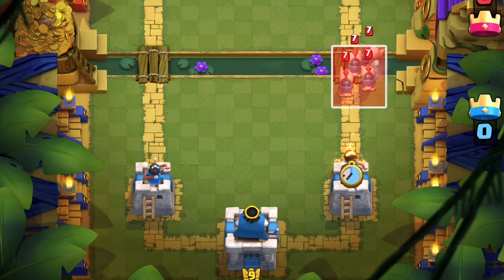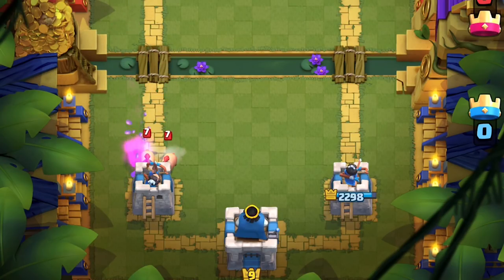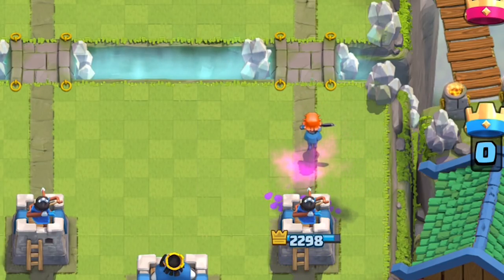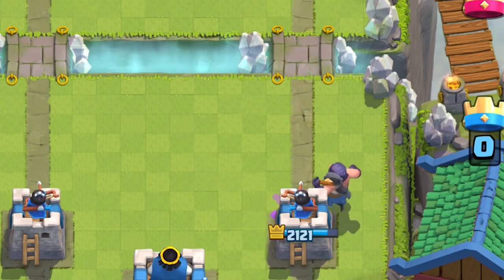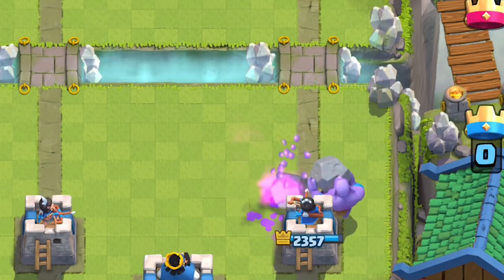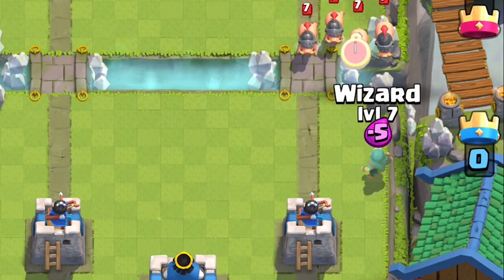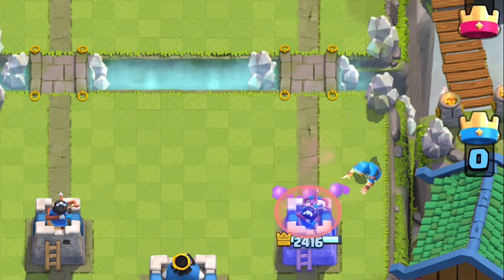In the square formation, splash units have an advantage — fire spirits will hit all four of them. Compared to the L formation, where the front fire spirits won't hit the rear piglets. Valkyrie placed in the center is the ideal placement against a square formation, as she'll be able to splash the maximum amount of piglets. Executioner should be placed a little to the side to maximize his splash once they group together onto your tower. Same with the bowler — stagger him slightly off to the side so he can continue splashing the piglets. Whereas if you center-plant a bowler, wizard, or executioner, it causes the piglets to split, which makes your splash defense weaker.